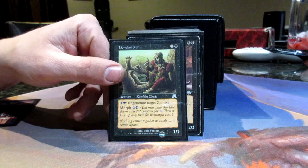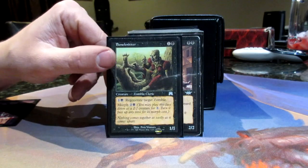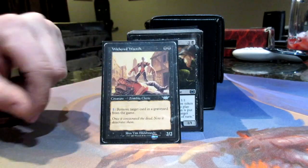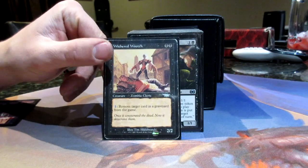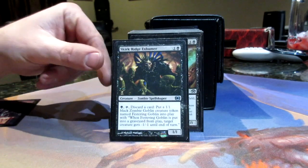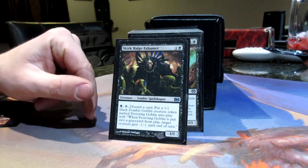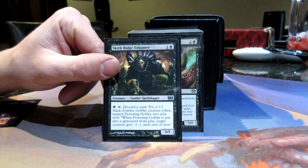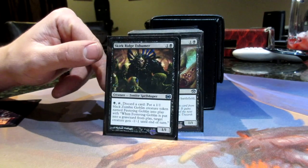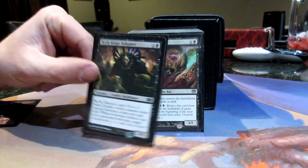Bone Knitter lets you regenerate your zombies, making them even harder to get rid of — and with undying and all the ways of bringing them back, it makes a really hard army to deal with. Wibber Wretch is my graveyard suppression in addition to Bojuka Bog, being able to pick out other cards in graveyards when you need to. Skirk Ridge Exhumer: you can pay a black, discard a card, and put a 1/1 zombie goblin — a festering goblin token — into play. When he dies, a creature gets minus one, minus one. So early on you can start dropping the creatures in your hand, start filling up your yard. A lot better that way — he's really good early on.